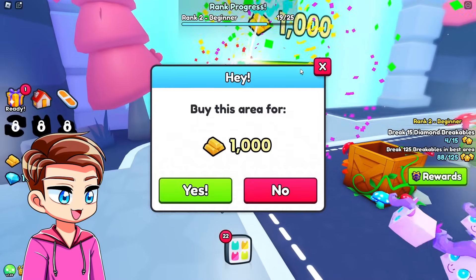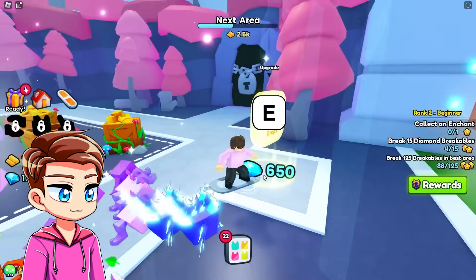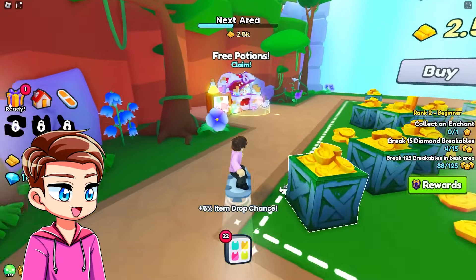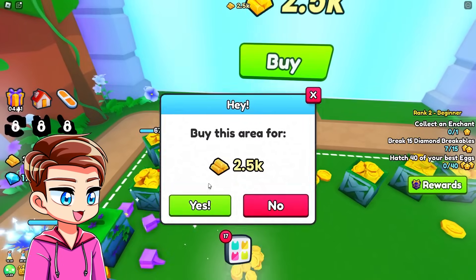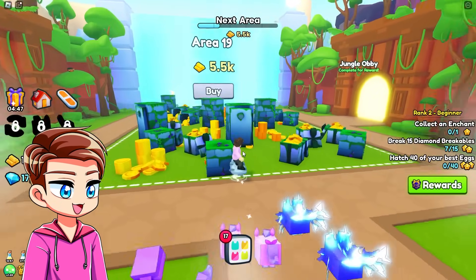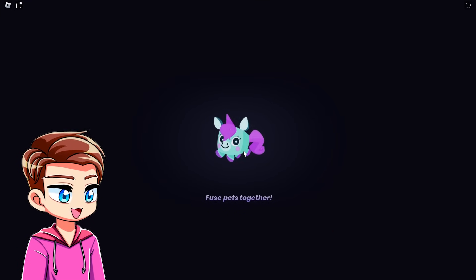We break everything so much faster now. Literally not even a minute later, we have twice the amount of coins we need to get to the next area. It upgrades my drops — that's worth it. Free potions, don't mind if I do. And just like that, we can afford the next area. Area 18 — there's a jungle lobby. Yes, we're doing the jungle lobby!